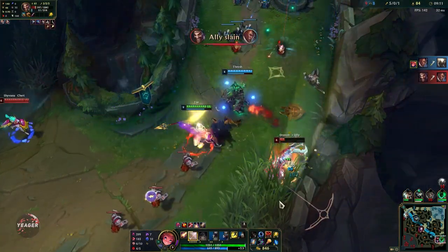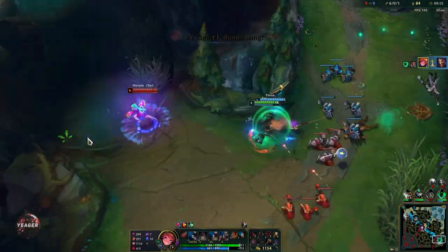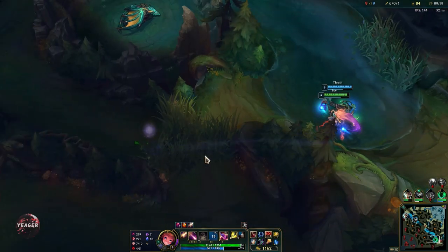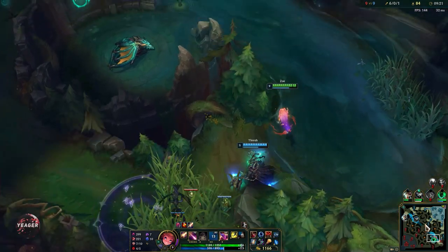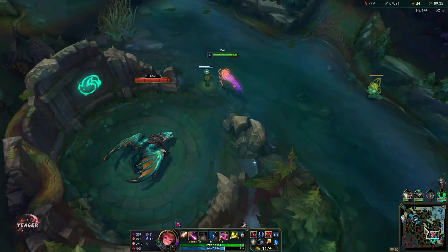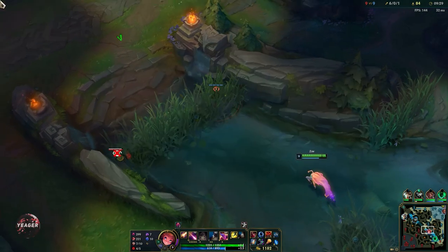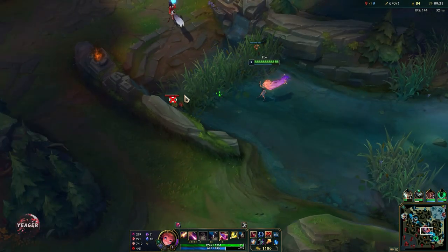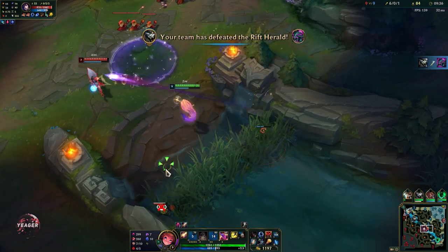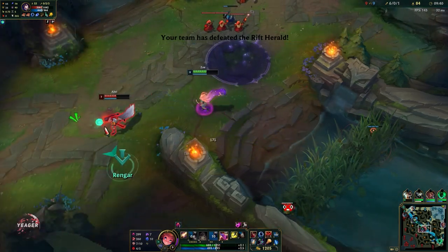This is basically the most annoying thing when playing Zoe — sometimes your teammates will not wait for your damage to come off. They will accidentally proc your bubble, and then the opponent can move. When you snipe someone, the best case would be that your team actually waits for you. If Lucian didn't use his ultimate there, the kill would have been really free.